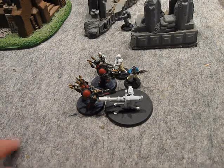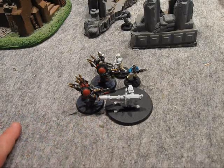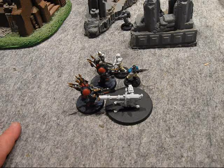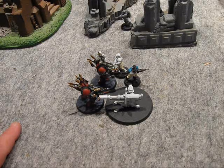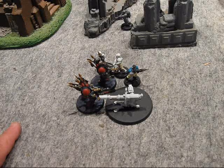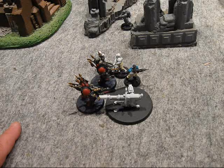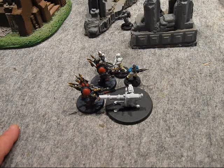In the assault phase, you compare the weapon skill of the attacker to the weapon skill of the defender. You look at the chart in the book, you roll that number. If you roll that number or higher, you hit them. And then to wound, the same chart used in the shooting phase applies. If you wound them, they get an armor save. In close combat, unless they're hit by power weapons and power fists, they actually get armor saves.